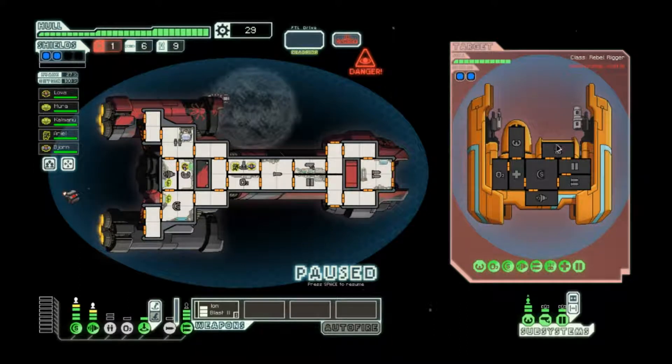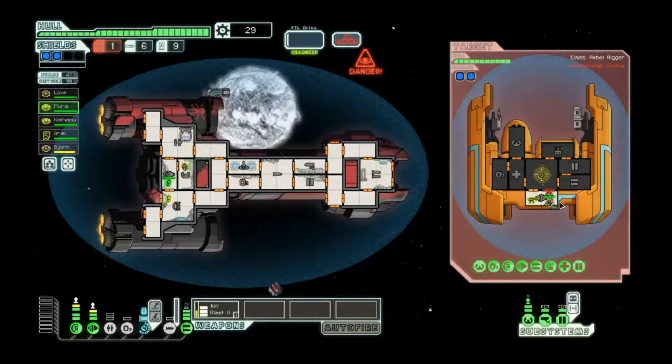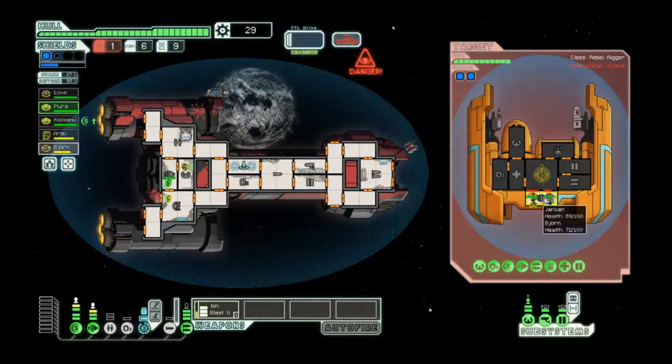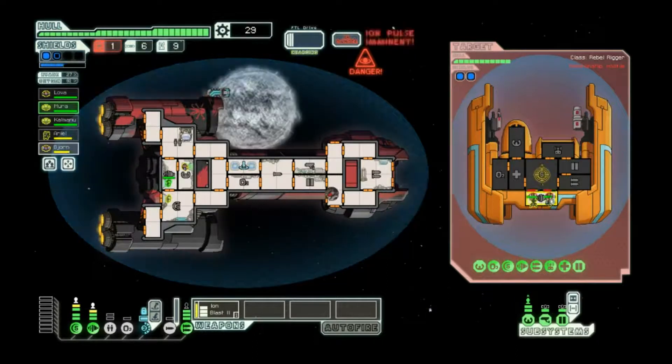We have to get rid of their weapons. The ion blast 2 should be good enough. We know we're going to be boarding the ship, so the question is do we want our dodge or our Zoltan one shield of non-ionized ability? I'm going to keep them on engines and then move them over to shields just before this fires. I'll teleport over to engines to help this land. They don't have an anti-personnel drone - very happy about that.